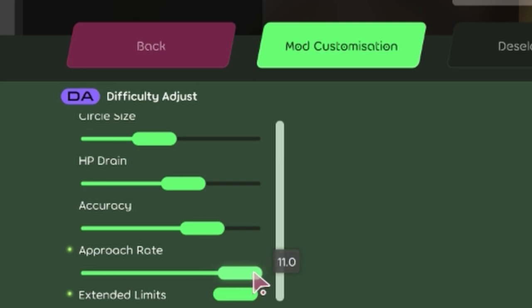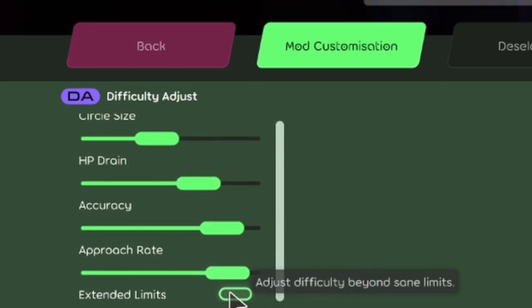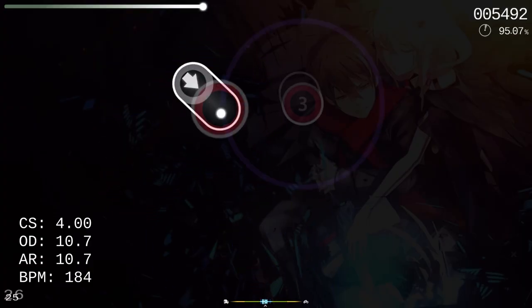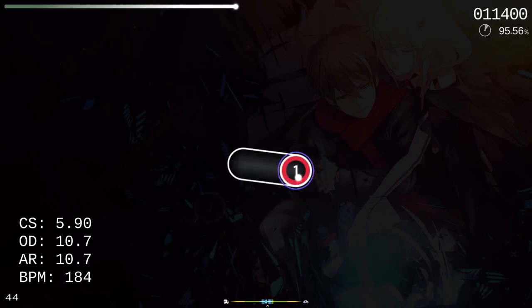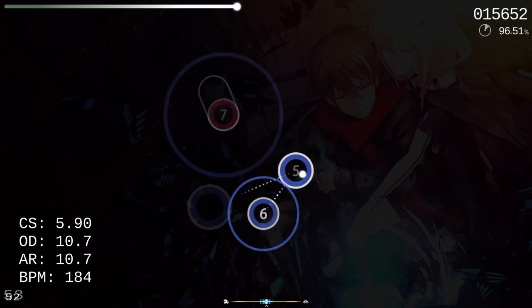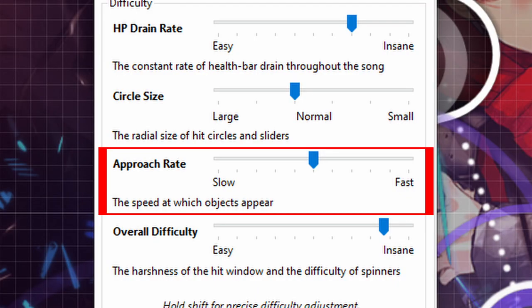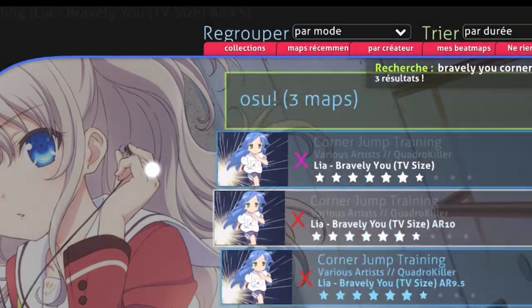With this extended limits toggle, you're able to achieve values that were only previously possible with Double Time. Something like this would allow players to gradually get into AR 11 and OD 11 practice, as they could play a vast number of maps without being restricted by their DT capabilities. Adding circle sizes on top of that, we could really see a wave of new high precision accuracy players able to have the most efficient practice possible. Previously, if you wanted to adjust a map's difficulty setting, you would have to make a beatmap copy and edit the settings within the editor. This takes way too much time, and you could risk corrupting the map if you don't know exactly what you're doing.